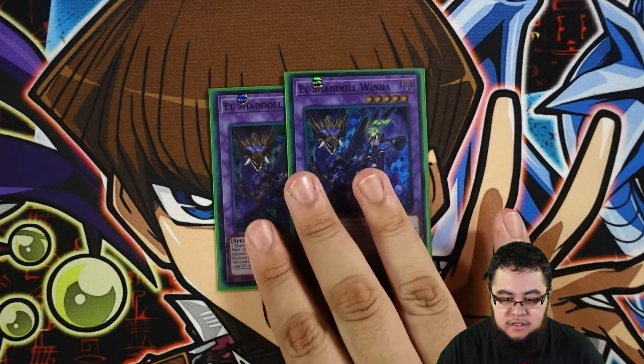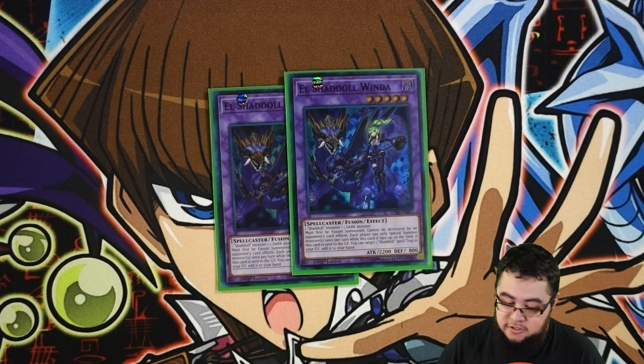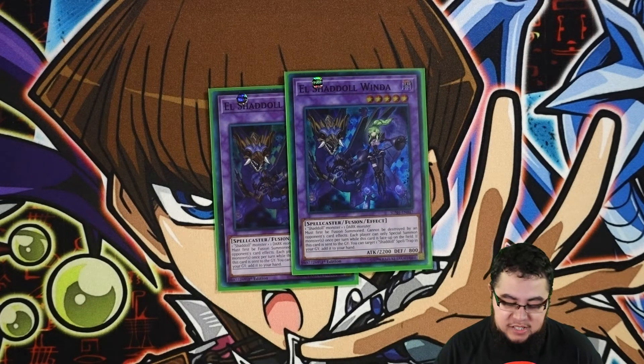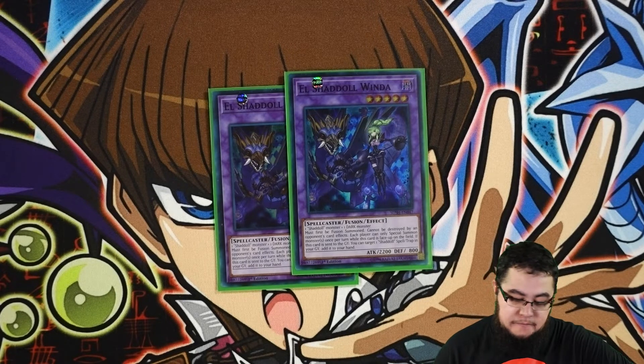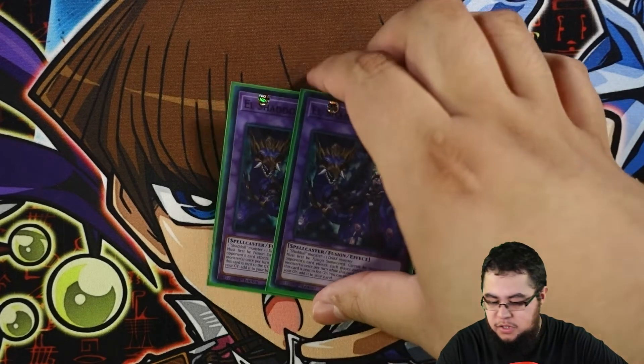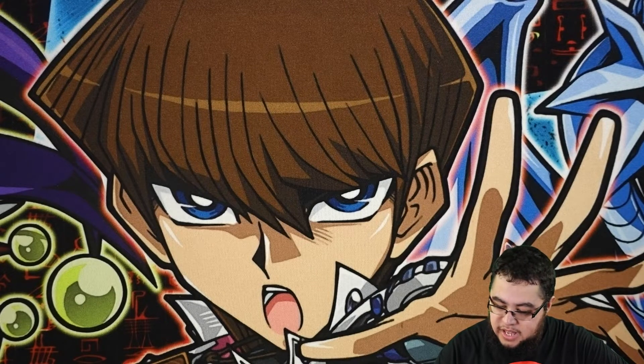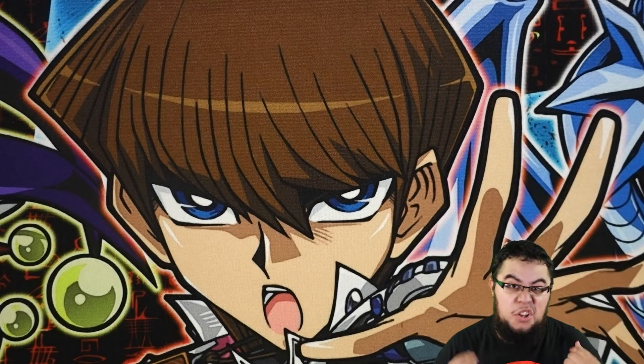For the next, we play double Winda. Besides Construct, Winda is another one you can always max out on as well if you like, because she's a good floodgate. Since a lot of the Shaddolls are Dark, you can always get her out, and she's just a really annoying card.